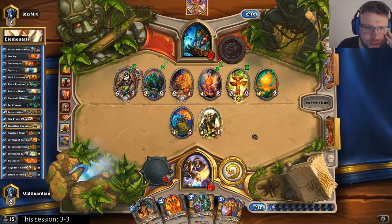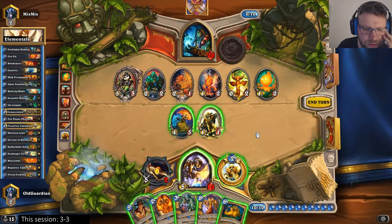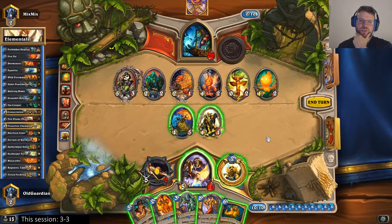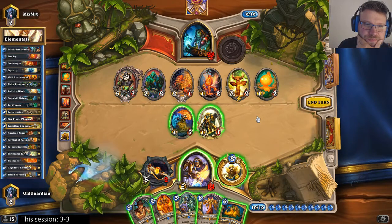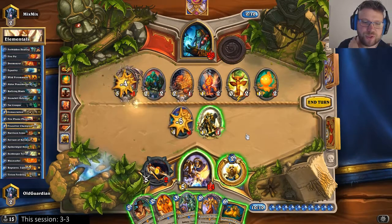He's preparing for a Bloodlust. How much damage does the Bloodlust do? I also have Spikeridged Steed. Let's say I trade there, and trade there — that would be 7, 8, 9. Nine plus 12 is 21. And Ragnaros Lightlord heals me to 22 — that is risky. I can't bring out the 3-3. What if he has a Devolve? There are risks everywhere no matter what I do.